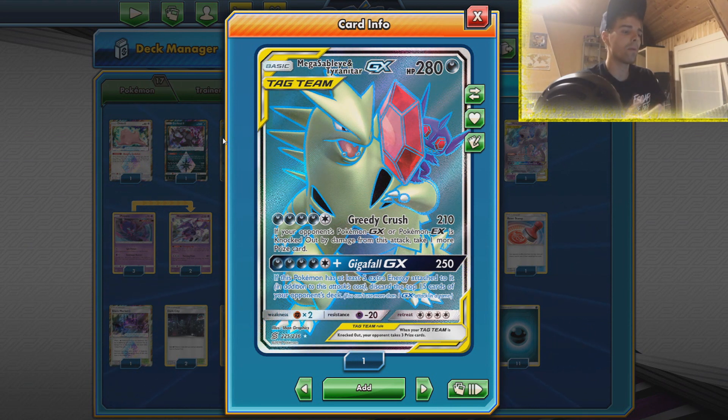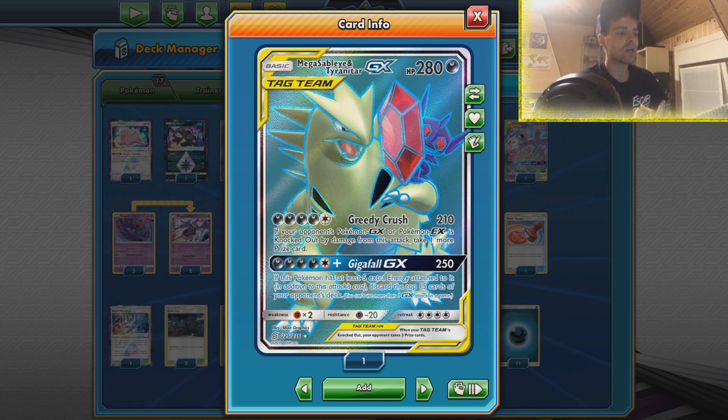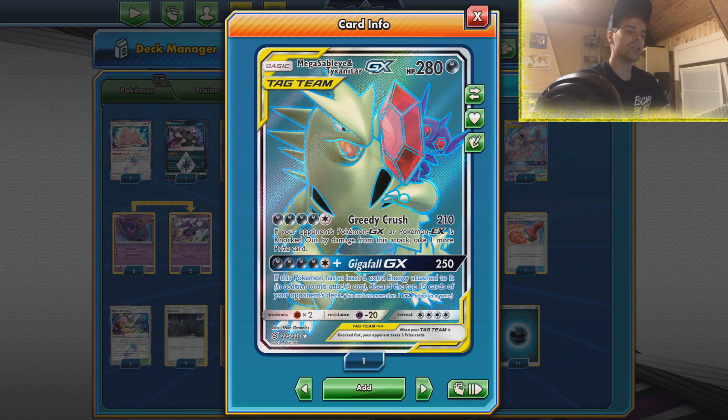If we knock something out we get an additional prize card if it's a GX. So if we knock out a Dene - three prize cards. If we knock out a Tag Team - four prize cards. We also have Giga Fall GX which helps against the Shedinja matchup because we can discard the top 15 cards of the opponent's deck if we have 10 energies attached. We also dish out 250 damage if we just have five energies equipped.